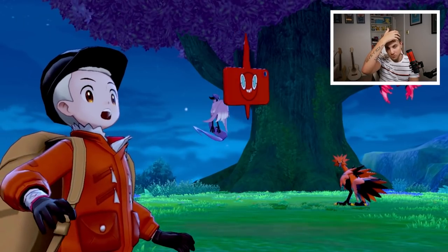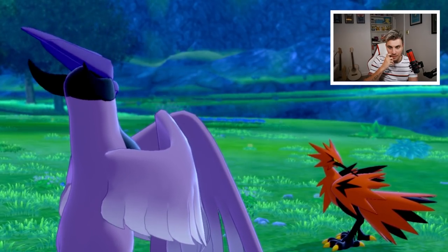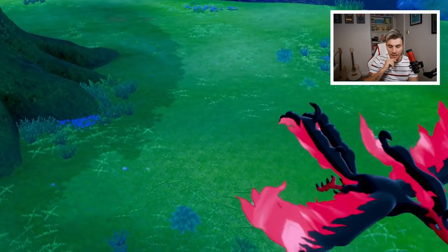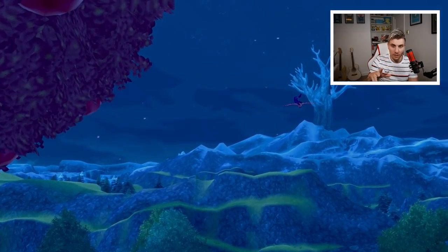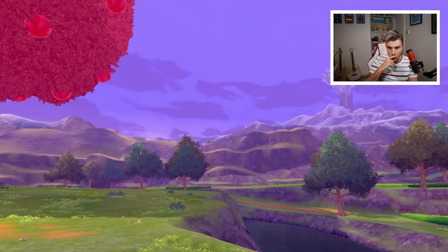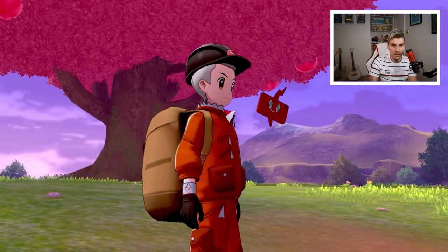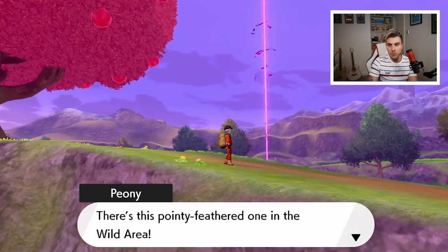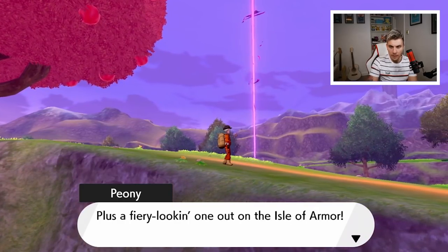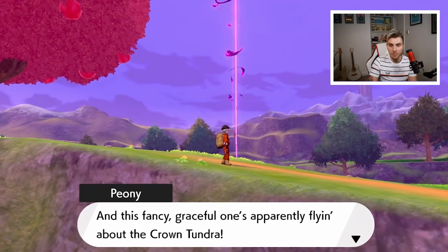The birds appear to be guarding this tree, which is interesting. My Rotom Dex is going crazy. I've heard these birds are roaming — Articuno heading for the Crown Shrine, Zapdos heading for the Giant's Bed, and Moltres heading somewhere else. According to Rotom Dex: there's a pointy-feathered one in the Wild Area, a furry-looking one out on the Isle of Armor, and a fancy graceful one flying about the Crown Tundra.